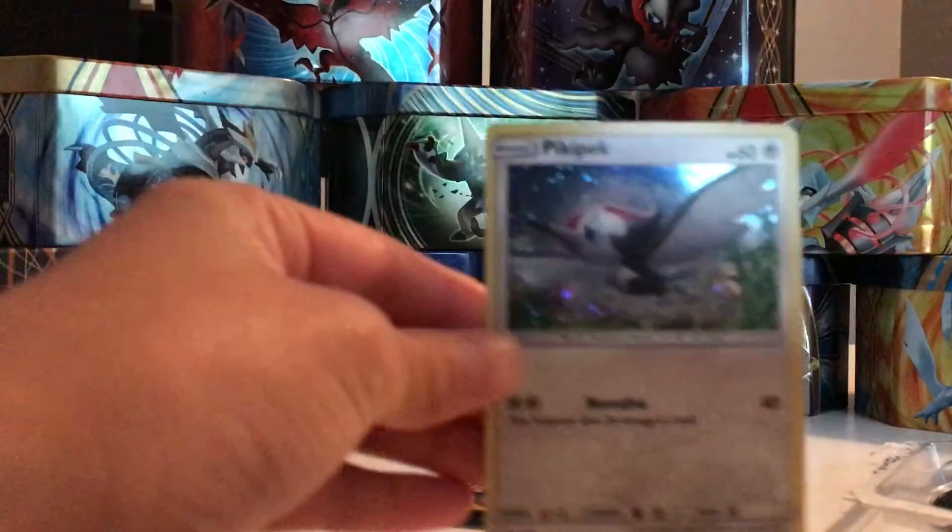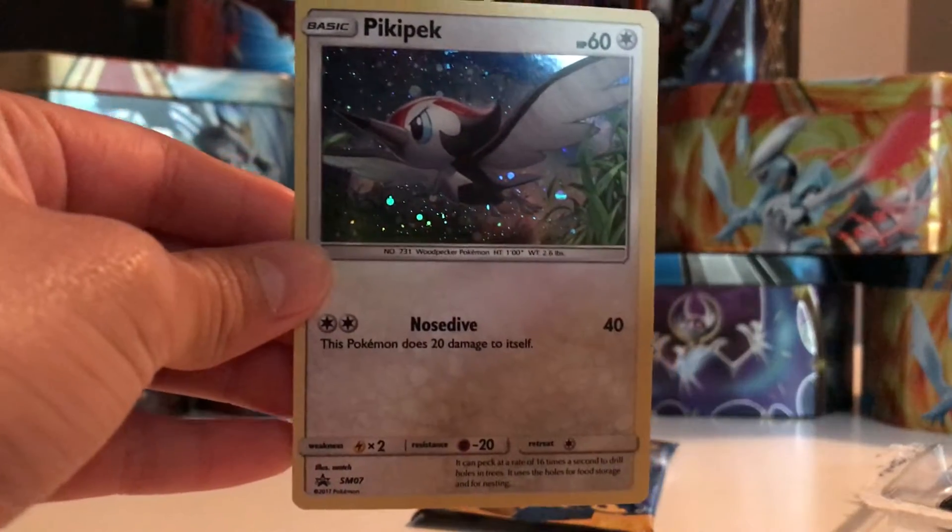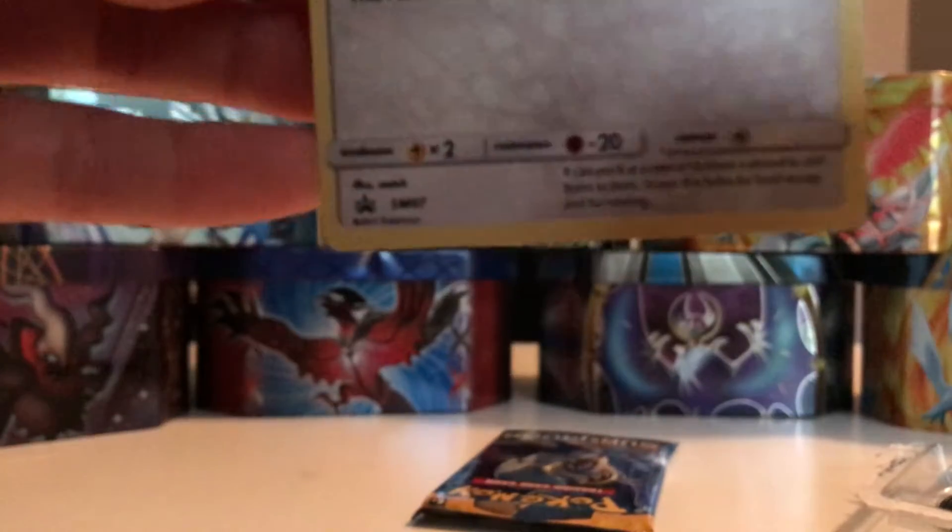And here we have the Pikipek Promo. Very nice. Its number is Sun and Moon number 7, so it is the 7th Black Star Promo card for Sun and Moon.